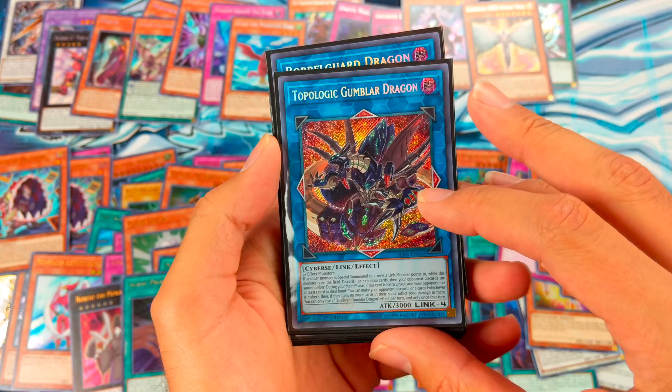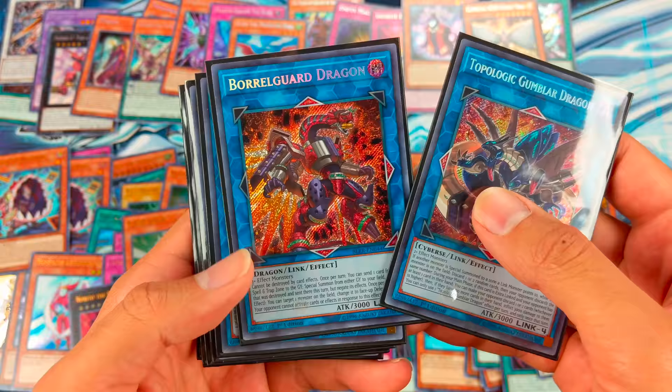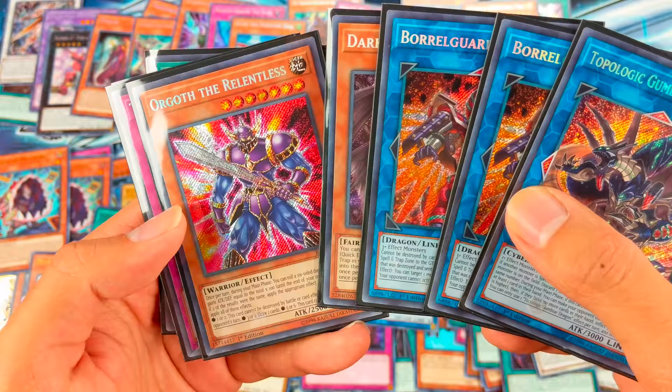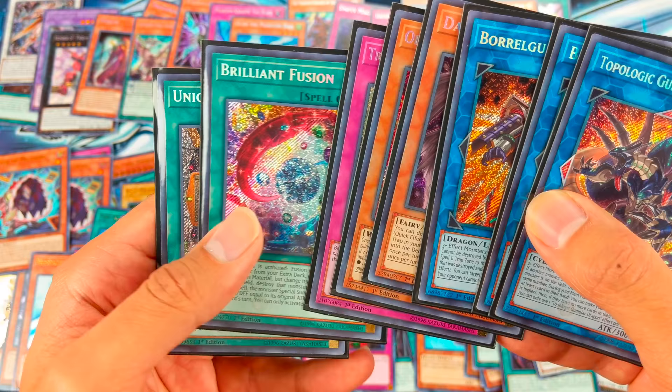Okay guys, quick recap: we got one Topologic Gambler Dragon, two Boral Guard Dragons, one Dark Lord Ixchal, Orgoth the Relentless, Trickstar Reincarnation, Brilliant Fusion, and Union Hangar.